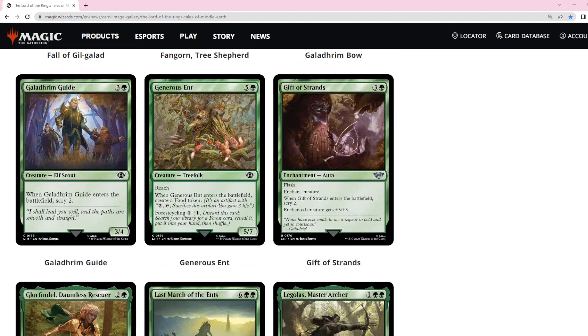Generous Ent has forest cycling, which is cool. Specifically, the Gingerbread Cabin gives you another food token when found, and Generous Ent also makes a food token, so you could put this in a food-token-based deck. If you play it you get a food token, and if you cycle it and find Gingerbread Cabin you also get a food token — either way you get a food token. The only payoff card is the Witch's Cat, so there may not be enough food token payoffs for a full green-black food deck, but it might be worth trying.